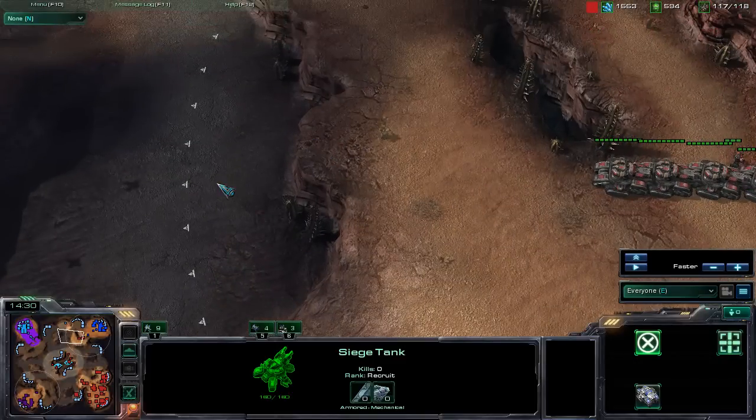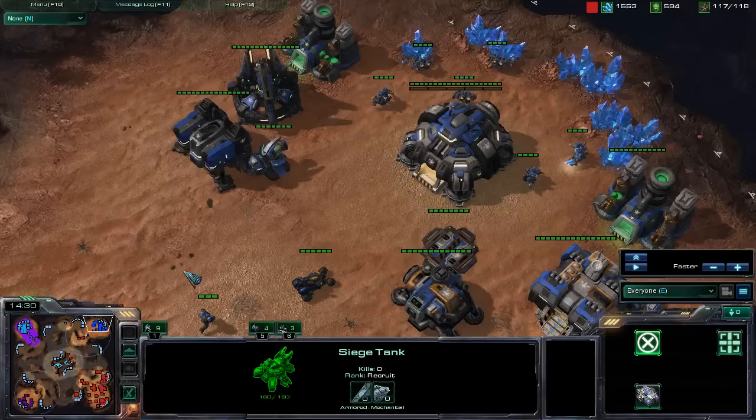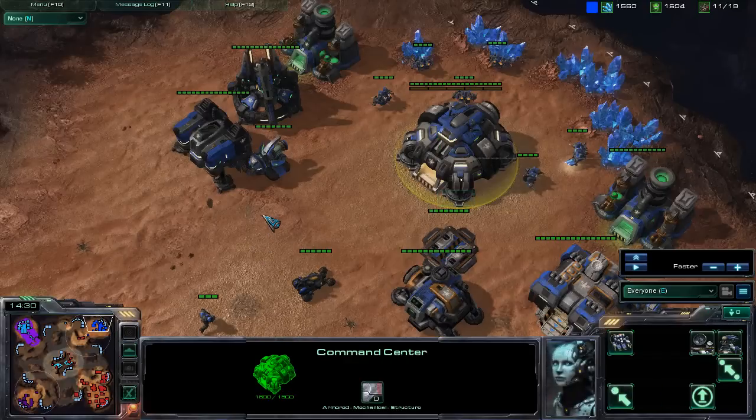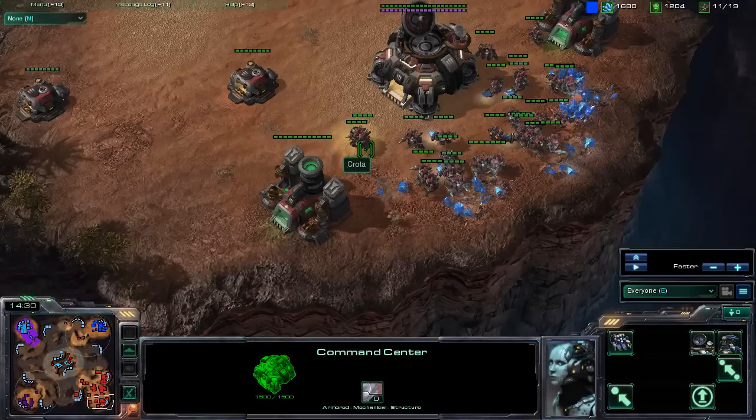Alright, hello everyone, this is Credit giving you another map review from the playtest realm 1.2.1. This is map 3 in the 1v1 map pool. Like some of the other maps I've already shown you before, this is going to be a four-player, four spawning location 1v1 map — there are four spawning locations, one on every corner of the map.